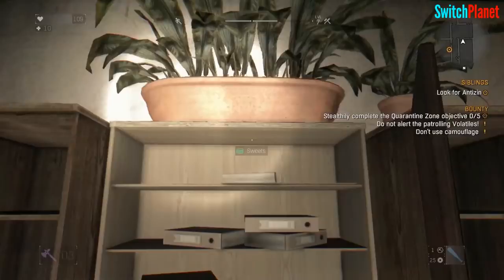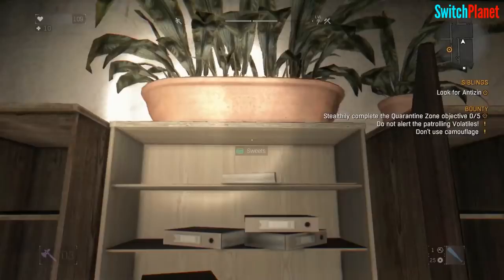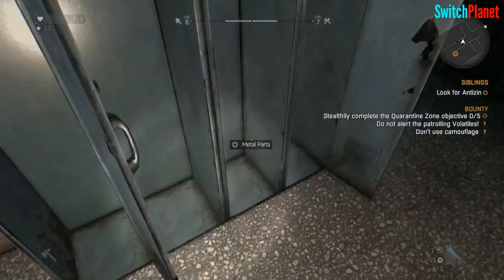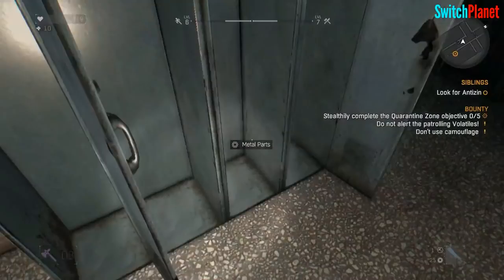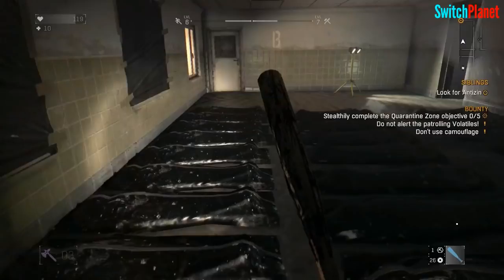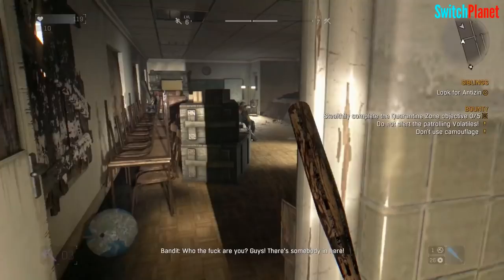Dying Light has a well-known developer behind it with an even bigger catalog. Techland is responsible for developing the open world zombie title and has also developed the Call of Juarez franchise and the Dead Island series. Techland does what they do best and takes a lot of what Dead Island offered 10 years ago and massively improves upon it in Dying Light. Based in Poland, Techland was officially formed in 1991, promising to push creative boundaries and strive to make perfect video games for gamers.